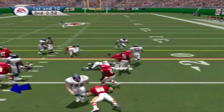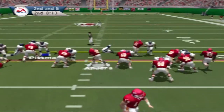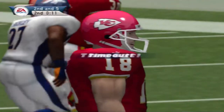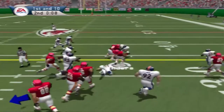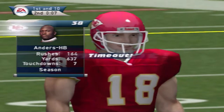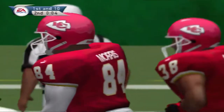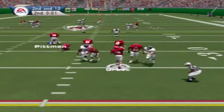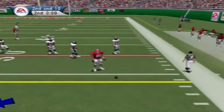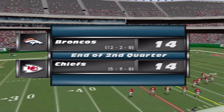He gets the carry — Brown makes the stop at the 18. Anders gets the carry. Kansas City takes a timeout. He hands it off — Romanowski with the tackle at the 34. Gerbach back to throw with the pass — Morris the intended receiver. Gerbach drops back, throws right and he can't hang on. At halftime: Kansas City 14, Denver 14.